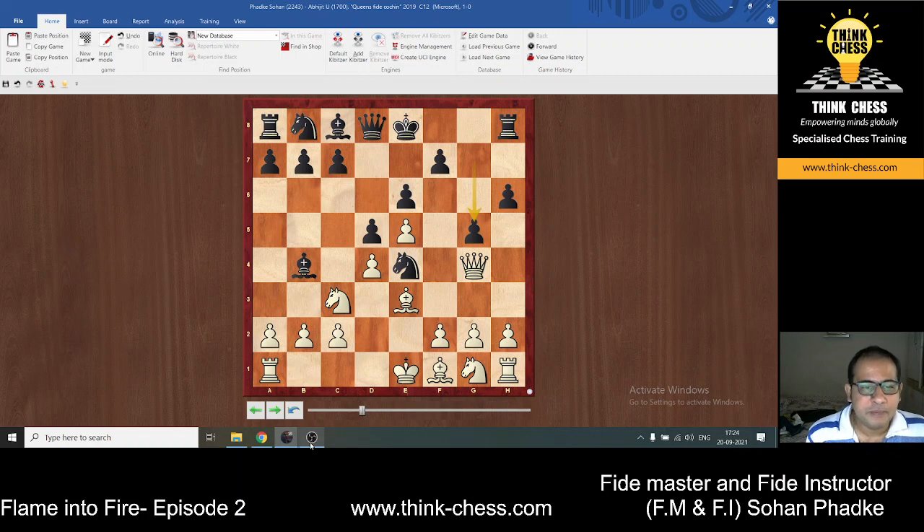This is my game I played in 2019 against a 1700 player in Cochin. This is a French Defense, and Black just played h5. This is called the French Macutchin line — some sharp line. So I played h4. This is very logical; I want to break this.